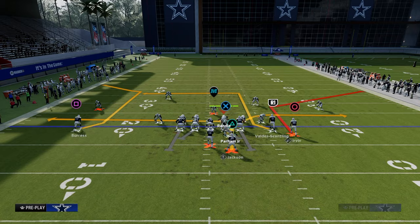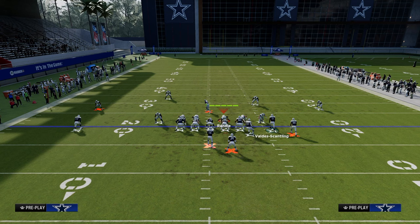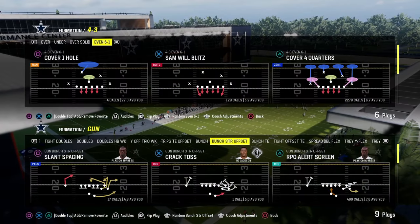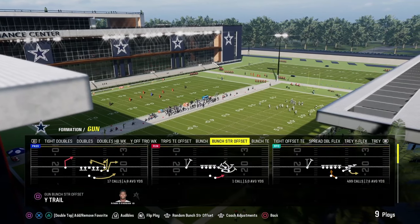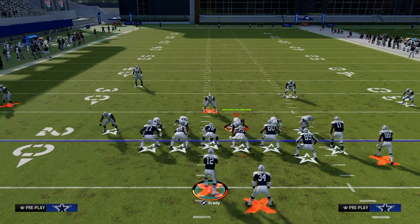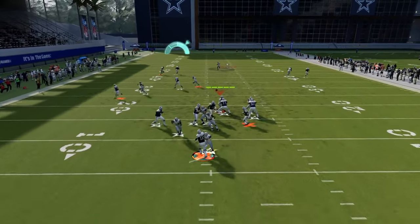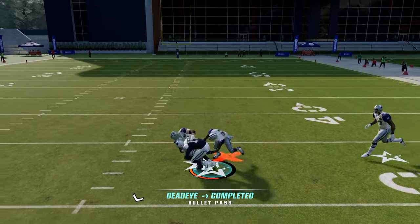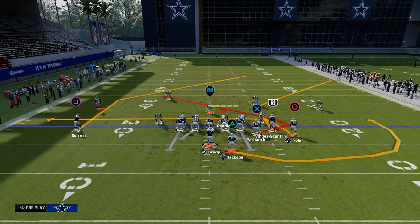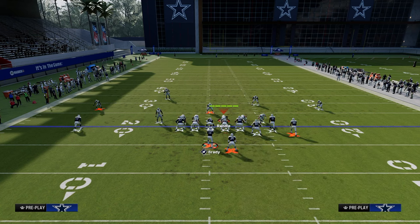Another reason I like to slide right and put the tight end on a delay drag is that when you slide right, that tight end will be isolated and he'll enter the route tree a little bit faster. Now let's say we're playing Sam Blitz Zero or a man-based coverage. This is helpful for man-based blitzes because oftentimes — see how that safety is manned up on the running back — if I block the running back, that man-to-man player becomes a deep middle third defender and takes away the post route, which hurts my manipulation of the coverage, but I need a split second to throw.